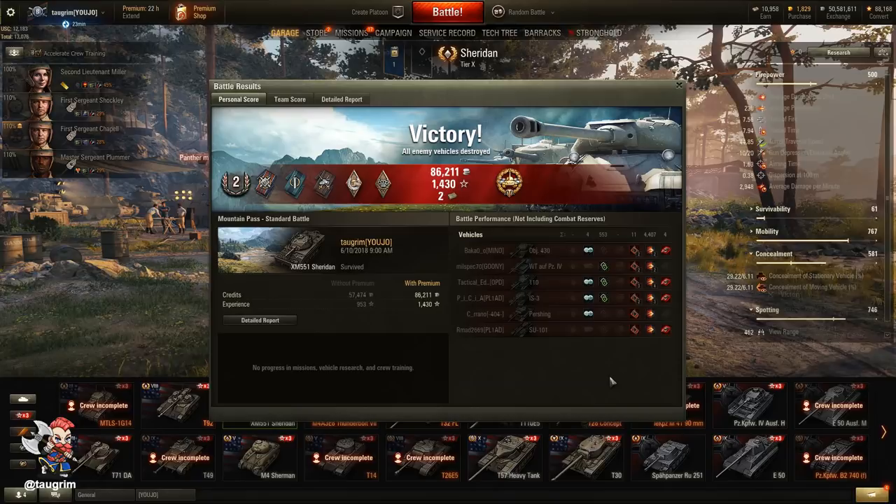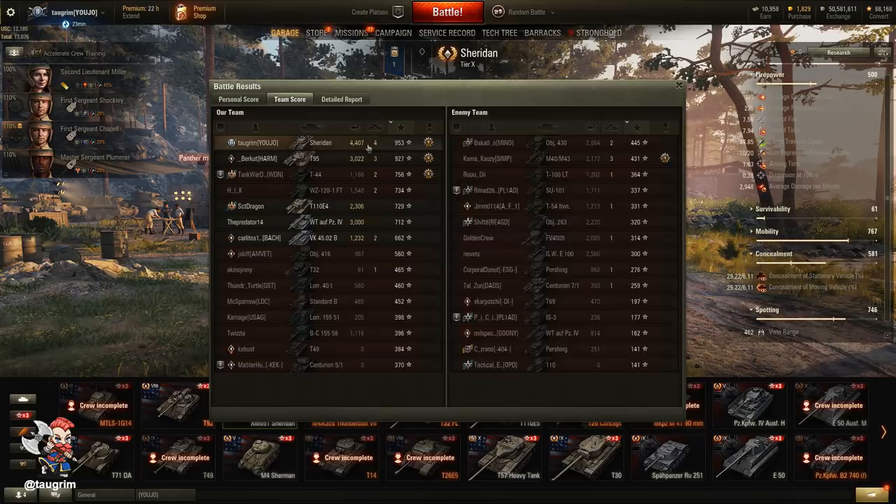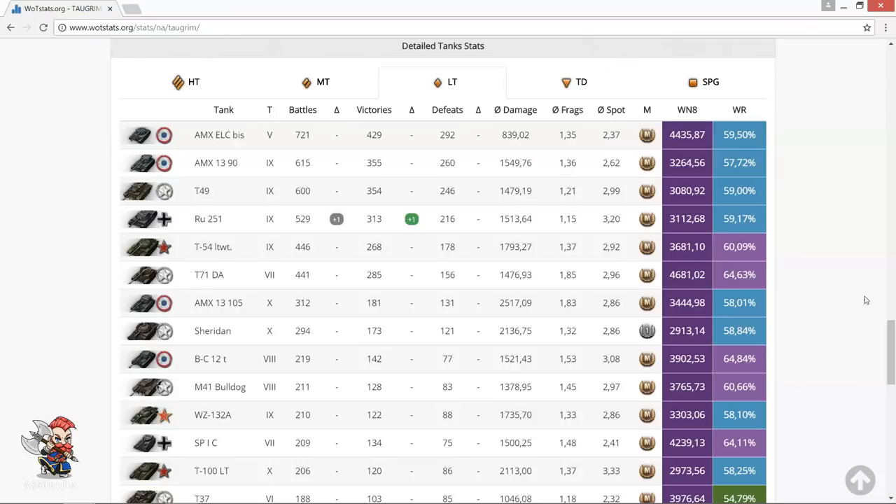I was actually expecting this to be a first-class badge, if not an ace tanker. I still haven't aced this tank, but I did lead our team with 4,400 damage. Our tanks that went down the ice road did win the ice road, but pretty much through sheer weight of numbers — it was up to the rest of us to stall their push and prevent them from winning the map areas and getting to our artillery.